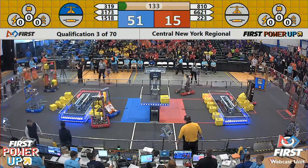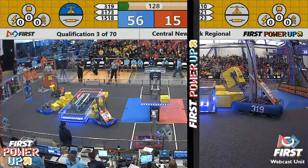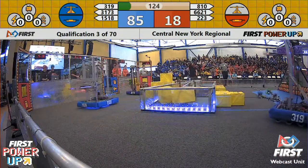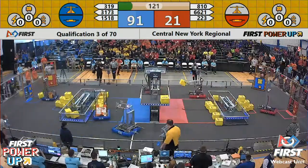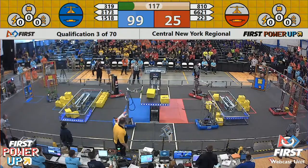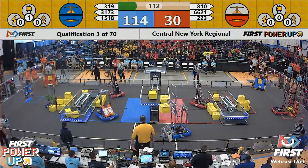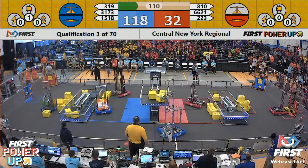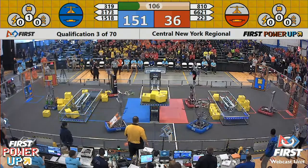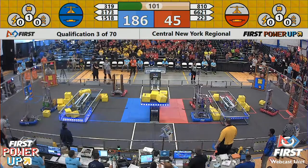Pops one in, takes ownership of the scale. They'll take the advantage, 54 to 15. Big Bad Bob turning around, they're going to join their Alliance partners Raider Robotics, the 1518 Machine, putting one in the Switch. Both alliances with early ownership of the Switch. Blue has that crucial scale centerpiece. The 1518 Raider Machine trying to pop one in for the Blue Alliance — they do so, Blue Alliance giving themselves a lot of security here on this scale in the middle of the field.